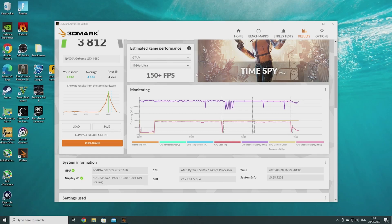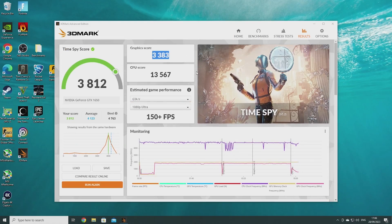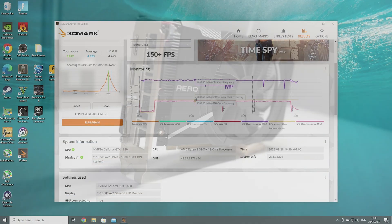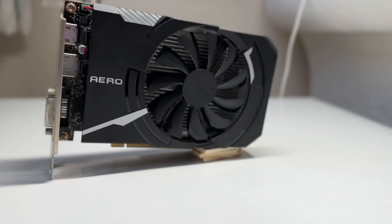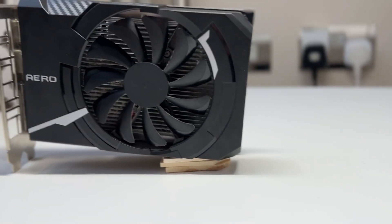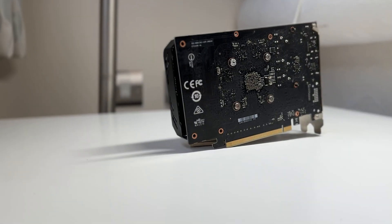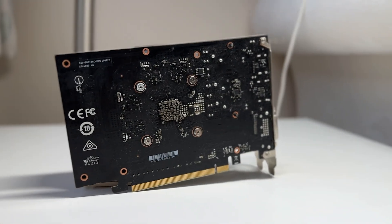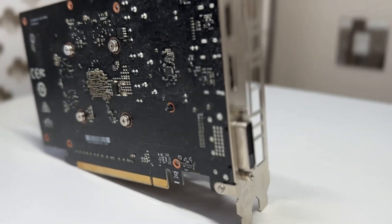3DMark gave us a graphics score of 3383, which is pretty good as it means we can play most games on ultra or high settings at 1080p. I can definitely see why people use this graphics card and it's the most popular on Steam. It's reasonably priced at just $90, plays pretty much all games at 1080p — though you might have to turn down anti-aliasing settings — so I definitely recommend it if you're on a tight budget.